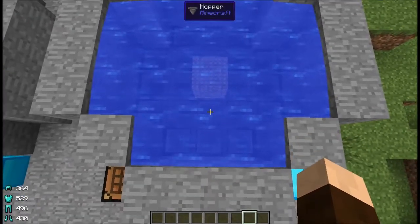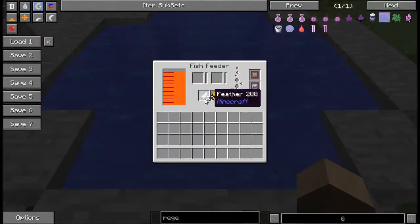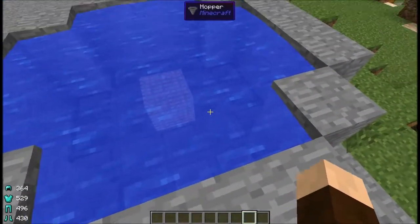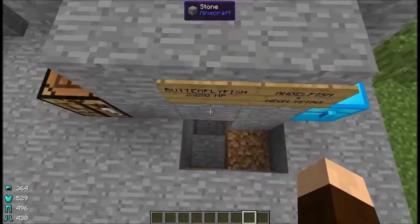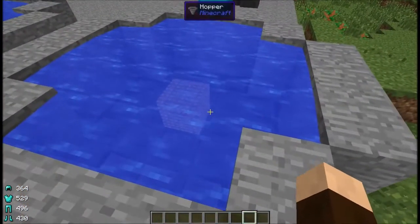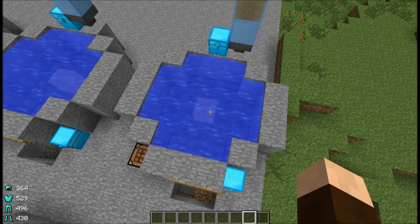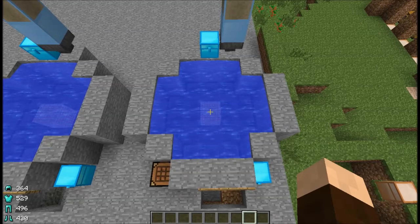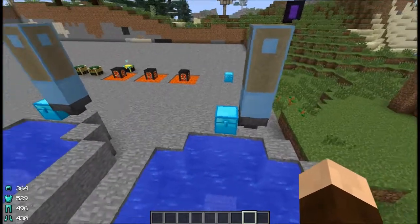What I did instead was take advantage of the fact that the fish feeders, when those spots are filled up, will just eject into the water. Here I have filled the base of the fish tank with hoppers that all feed into chests underneath, and it will work with the output very effectively that way. I wanted to limit it to what's in vanilla Minecraft as well as what's in the Mariculture mod.